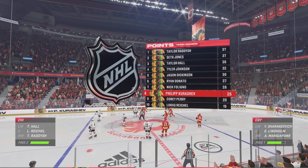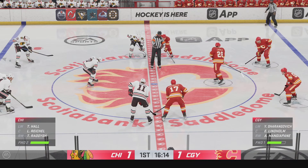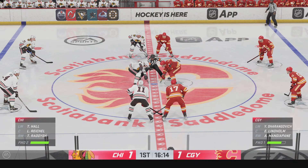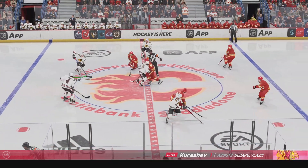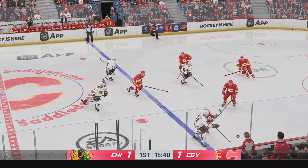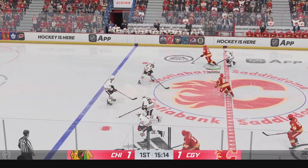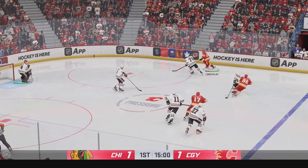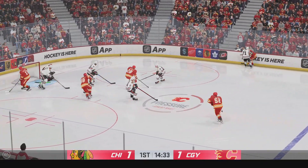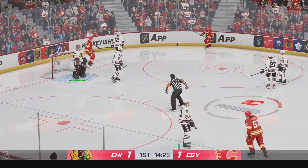We're still in the early stages of this period. We are all tied up in this one. Chicago's come up with possession after that neutral zone draw. Sends a pass over, and he loses control of the puck. Just a great defensive read there. Calgary's got the puck against the half wall, dead-eyed by Brasic. And they'll cover it up, forcing a stoppage in play.